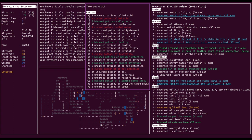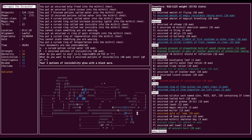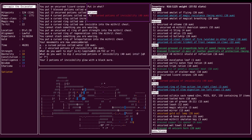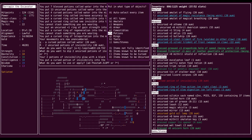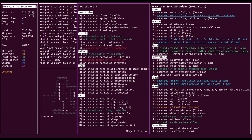And potions — invisibility. And holy water. I just need the one potion for the minion right now.